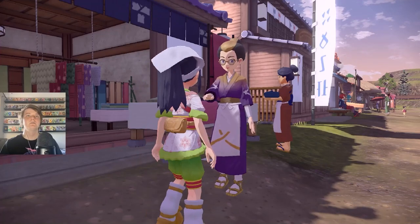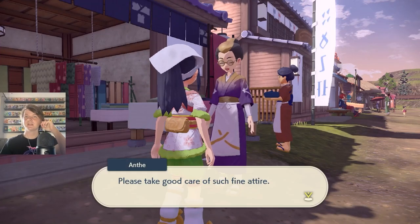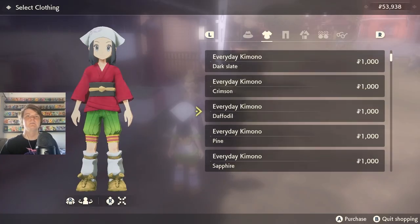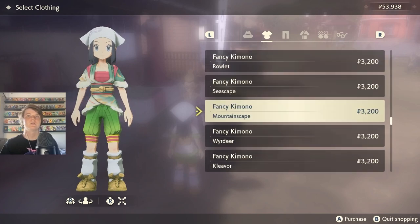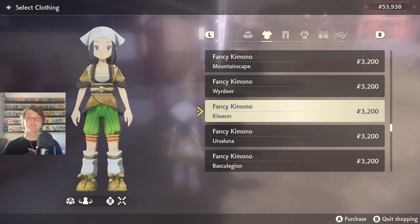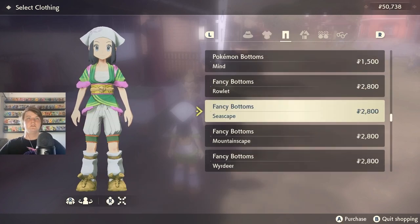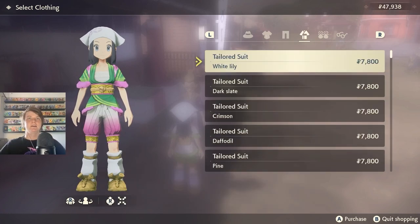I should probably change my outfit too. Hey, what have you got? Why does she keep giving me free stuff? I got Pikachu Festival things. Buy clothing - wow, the first time I've actually seen an option to buy clothes. I like these types of kimonos. That one looks cool - Mountainscape. Let's see what else they have. Cleaver, Ursaluna - that's cool. Basculegion, Lilligant - oh I like that, I think I'm going to get this Lilligant kimono.